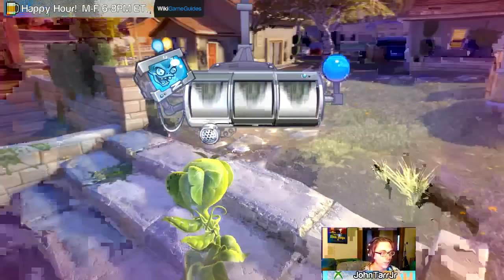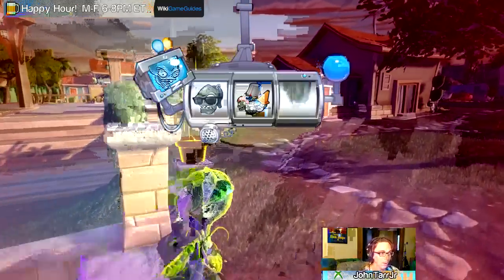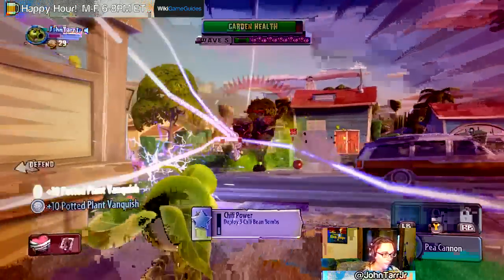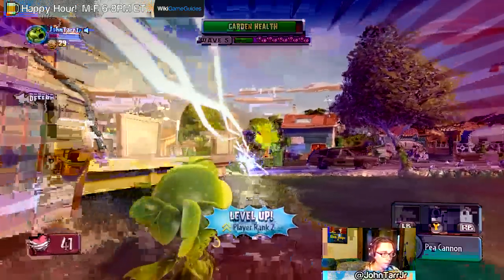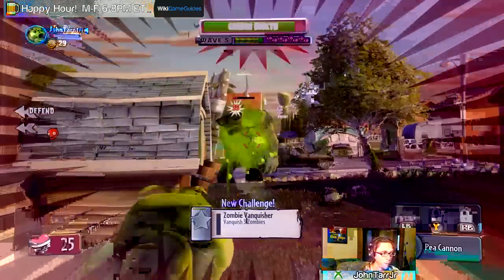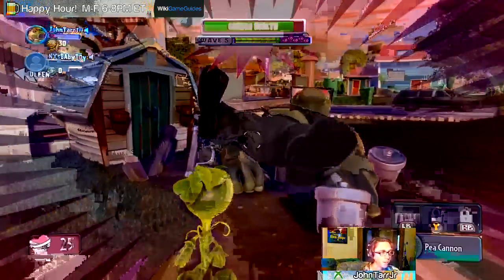Oh my god, what's happening? Evil zombie, crazy zombie wave. Boss wave - oh no. Oh, here we go. This is easy difficulty too and I'm on wave five or six or something. Oh holy shit, this guy's melting me! Oh that was the boss that I saw out in the graveyard in the loading screen.